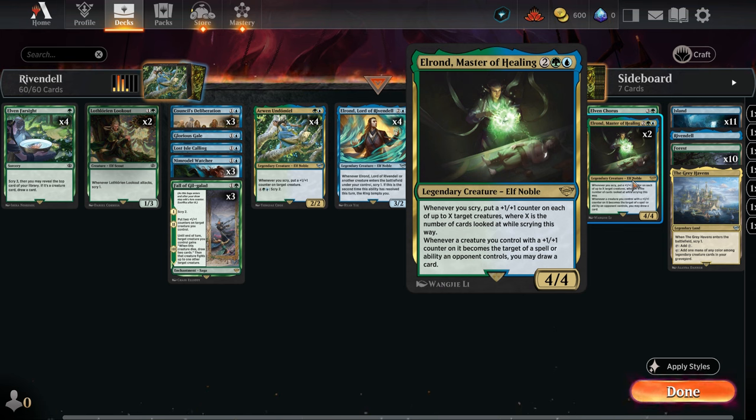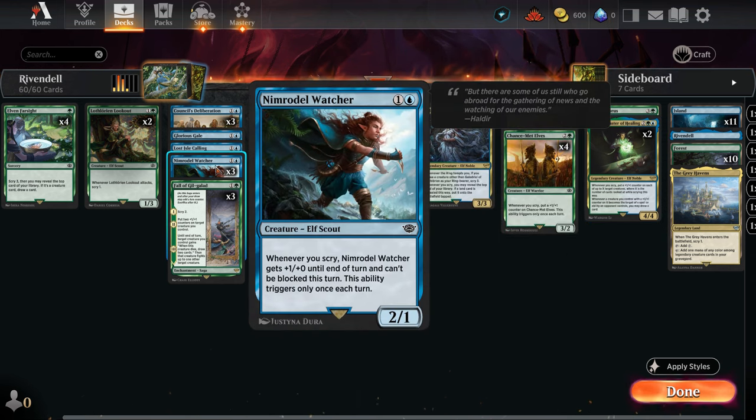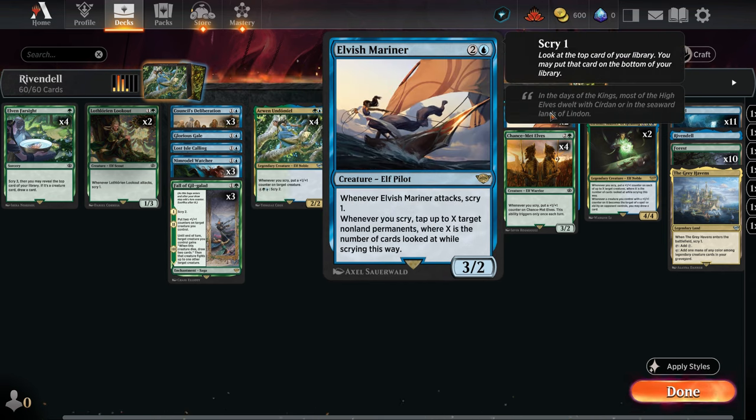So yeah, we will draw more cards. Then we also have Nimrodel Watcher — for two mana, a creature that cannot be blocked when we Scry, and it gets plus one plus zero. And we also have Elvish Mariner: whenever it attacks we Scry one, and then we can tap creatures whenever we Scry.